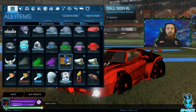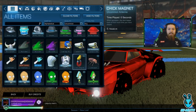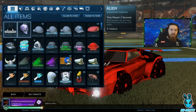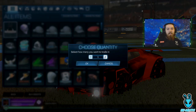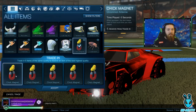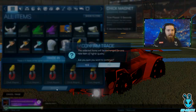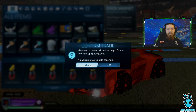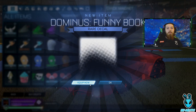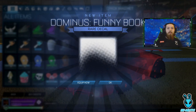Something really cool about Rocket League that you may not have known — let's say we click the Chick Magnet here. I've got six of them, so five of these I just don't need. What I can do is put them all into this trading thing. When I click accept, it will destroy these five uncommon rarity items and bump it up to a rare decal. So now I've unlocked a Dominus rare decal — that's really really cool.